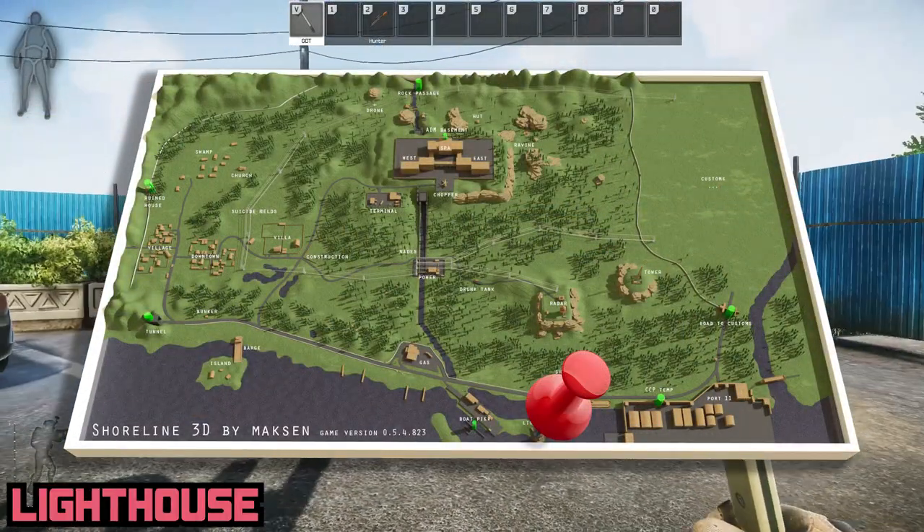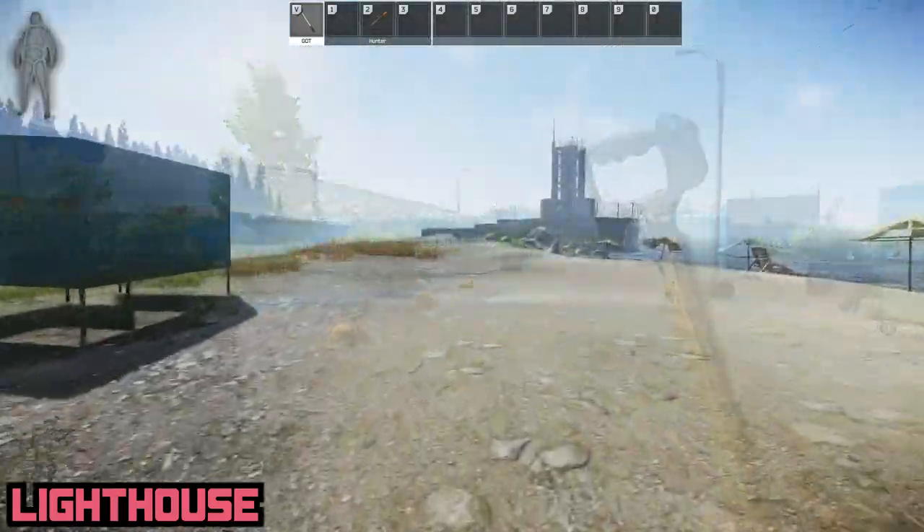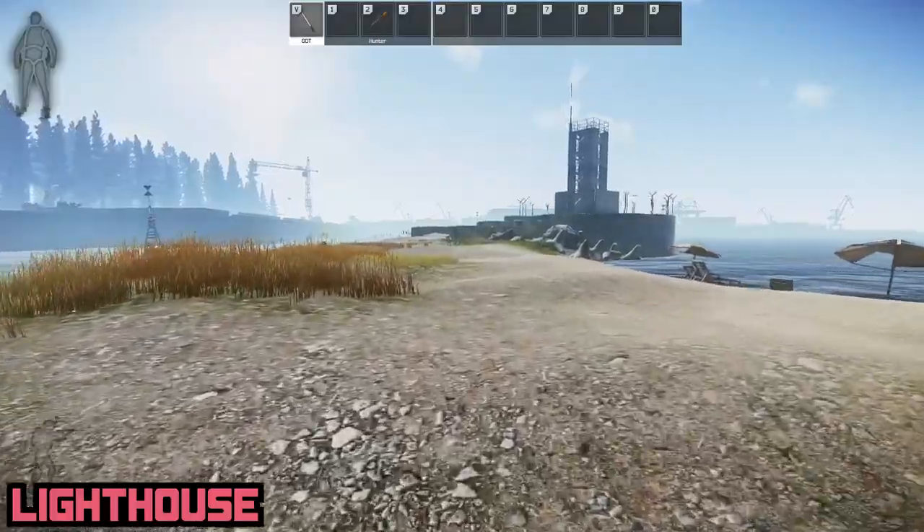Lighthouse, I'm sure you could have guessed, is on the shoreline overlooking the water. Very easy to see and right next to the docks on the very southern tip of the map.